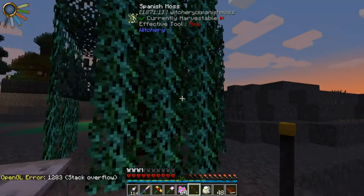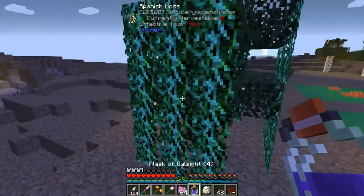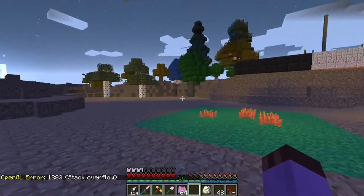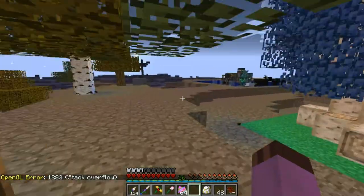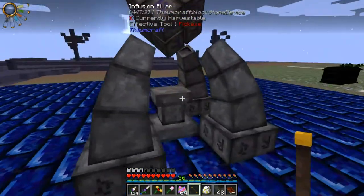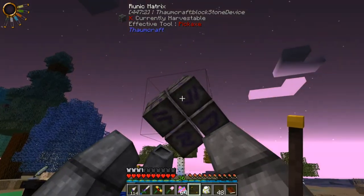Just for the halibut, I decided to terraform this area, and it turned the Spanish moss a very pretty green color - kind of almost teal. I like it. Now that we have the wand mostly refilled, we can kick this thing on just by right-clicking it. Yeah, in a world of pure blocks, things that curve like that must look incredibly otherworldly. It's all spinny, and it's glowy, and it's neat.